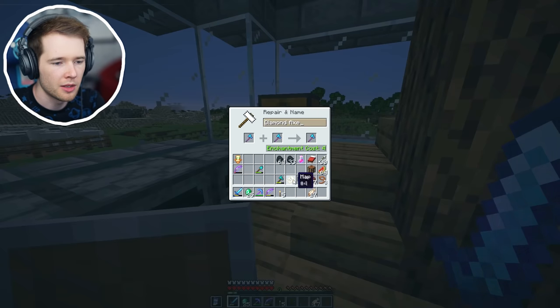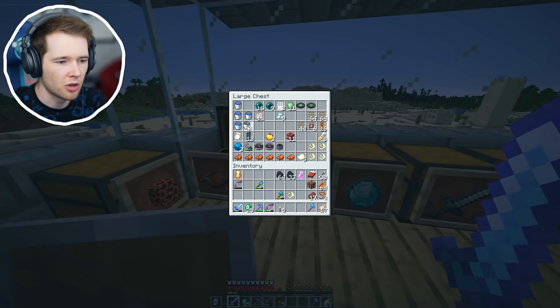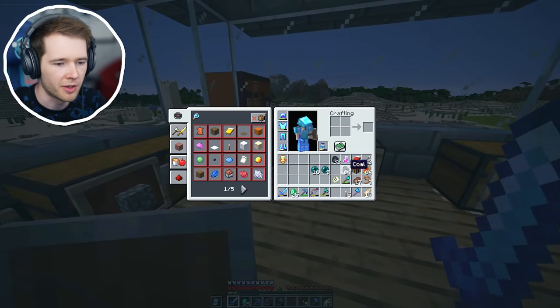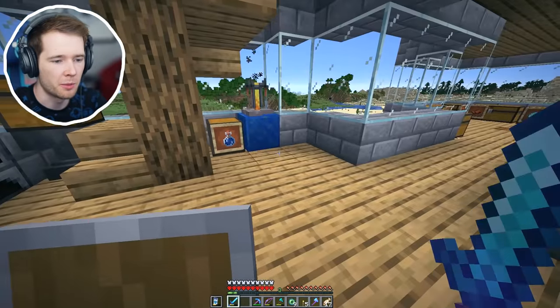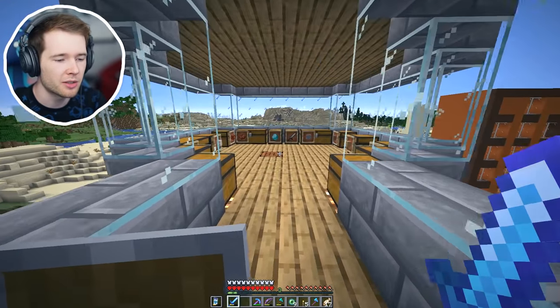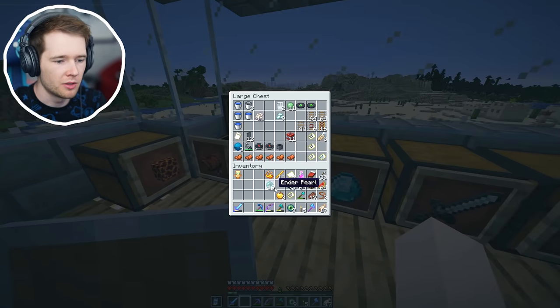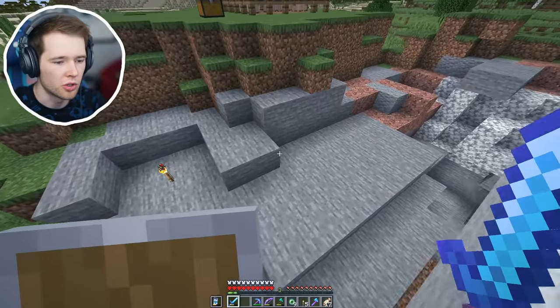Protection three plus unbreaking - okay that works. I want to combine these two - that costs four levels - so it goes from efficiency two, silk touch to efficiency two, silk touch, and unbreaking two. The name for this is Le Chop. Let's get prepared to go to the stronghold - we're gonna need ender pearls, blaze powder, lots of torches, all my tools. Let me make nine eye of ender to start with and we'll see how we go. I've got food, 20 golden apples - let's take three of those.